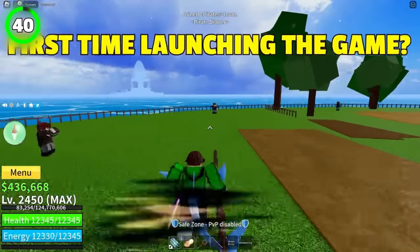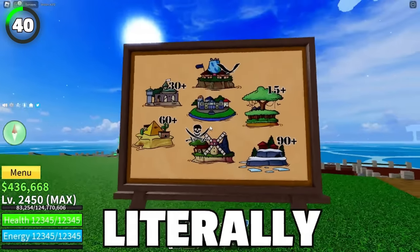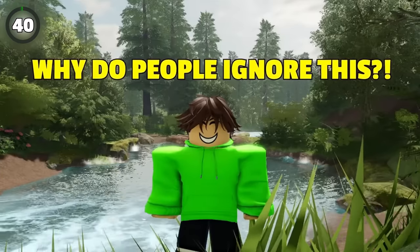If it's your first time launching the game, listen to the map. That map you see at the starter island is fully accurate. Instead of going around in your boat trying to find an island, just travel in the direction of the island that's literally located on the map. Why do people ignore this?